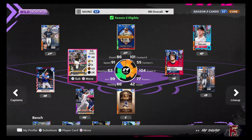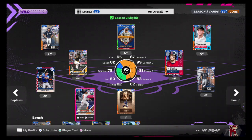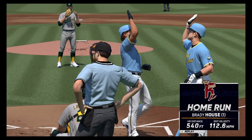I was going absolutely crazy with O'Neal Cruz. Brady House — I hit my furthest home run of the year to date with him: 541 feet, by the way. I'll show a picture. Connor Norby — I hit about 20 home runs with him. This 87 was for Trod.